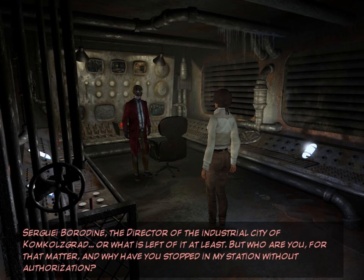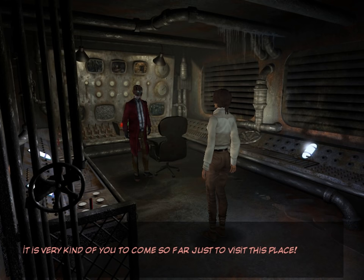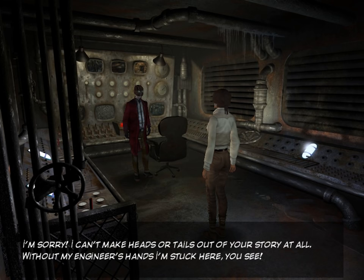[Kate:] Who are you? [Man:] Sergey Borodin. The director of the industrial city of Komkolsgrad — or what is left of it, at least. But who are you, for that matter? And why have you stopped in my station without authorization? [Kate:] I didn't choose to stop in your station, but my train has a technical problem. My name is Kate Walker, and I'm an American lawyer. [Borodin:] It is very kind of you to come so far just to visit. [Kate:] I repeat again — I never intended to stop here. I'm on a business trip. I'm a lawyer, goddammit. [Borodin:] And what brings you here? [Kate:] A stupid mechanical hitch. [Kate narrates:] Is he even paying attention?